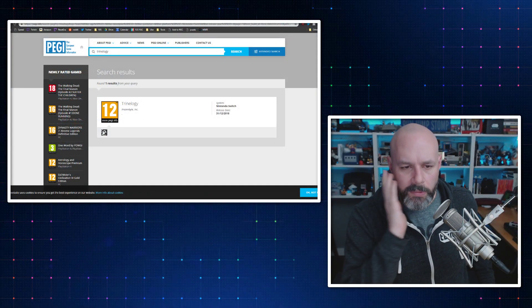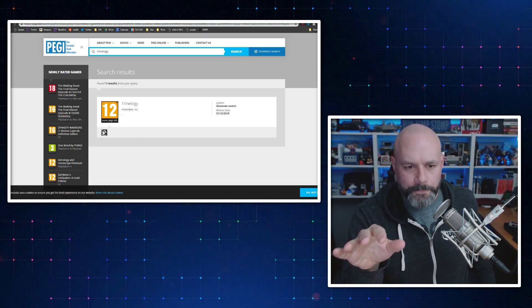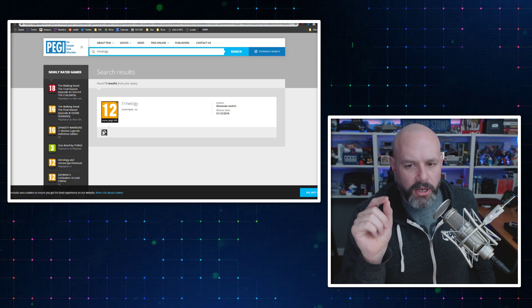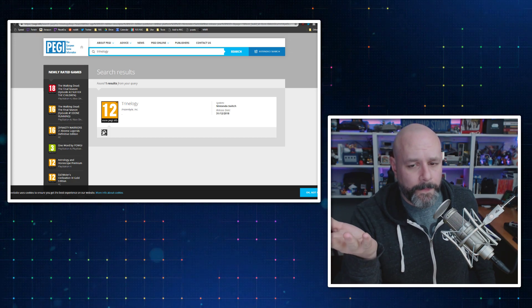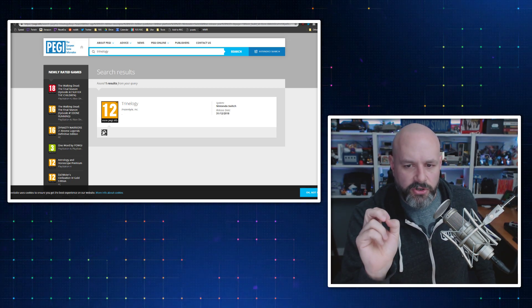We haven't heard much about the sequels. Well, PEGI, which is the Pan-European Game Information Ratings Board — basically the ESRB over in Europe — recently rated a game called Trinalgy, which is a horrible name. I hate that they call it that; they should just call it the Trine Trilogy. But Trinalgy was rated PEGI 12 for the Nintendo Switch, with a release date of December 31st, 2018.